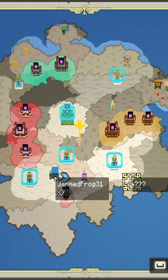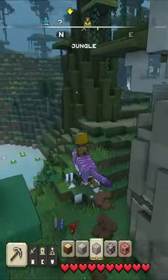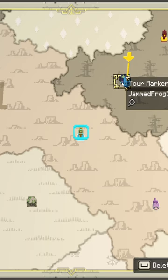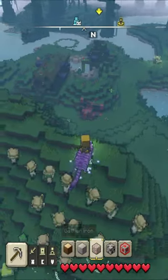Today I am going to be showing you how to unlock all the different mounts in Minecraft Legends. The first one is going to be the beetle. To unlock these locations you first need to go to the question marks that are around the map. Once you do that, the icon will change into the animal.